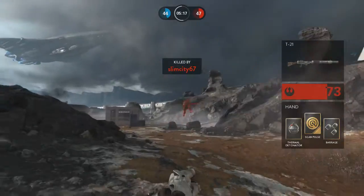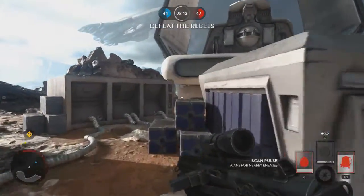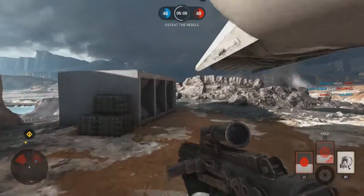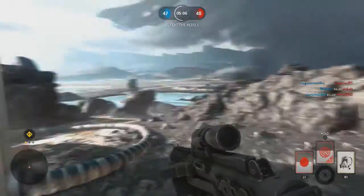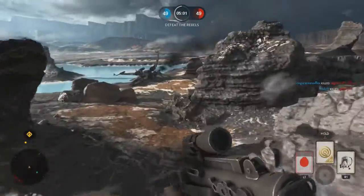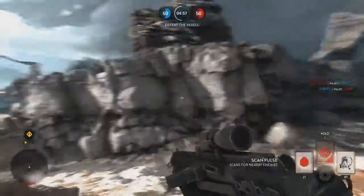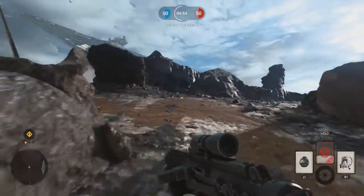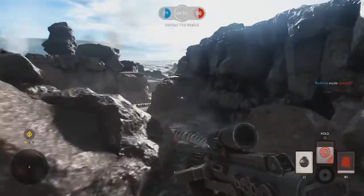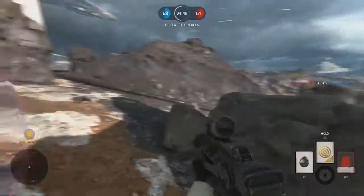Slim City 67 just totally shot me down, but that's one of the drawbacks of the blaster rifle — it overheats quite fast, which is actually one of the reasons I prefer the A280C over the E11. Although the E11 is good for close-range fire, which is why I'm using it on this particular map.